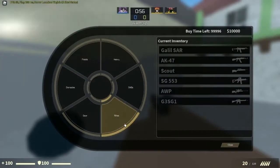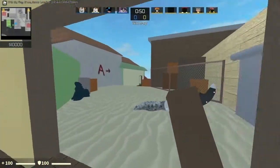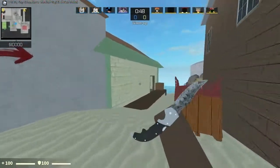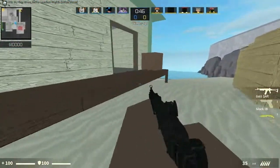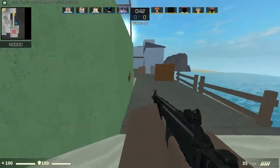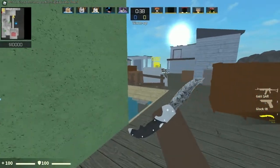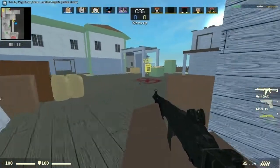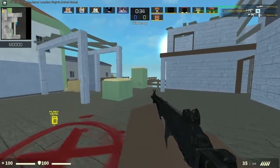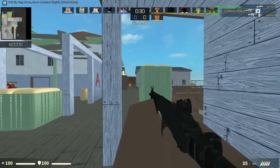Right now we're on Seaside, which isn't a bad map for this either. Like I said, this gun shines in close-quarters fights. Something like pushing this spawn — if you're doing something like pushing A-site, this does really good.